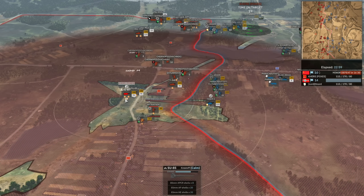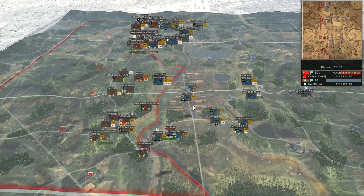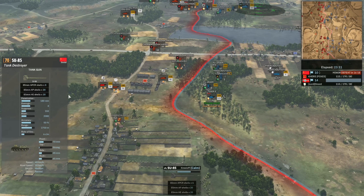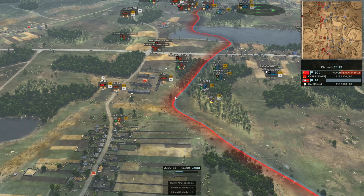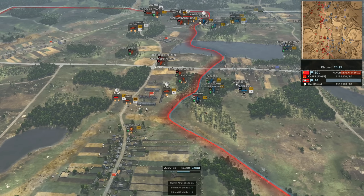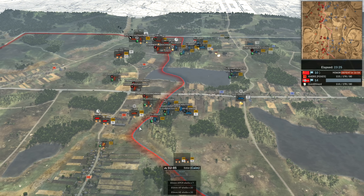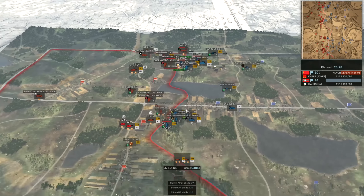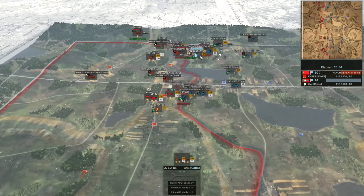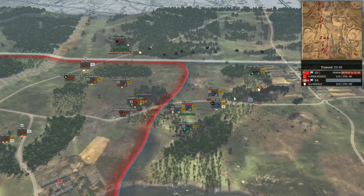Tiger versus SU-85 on the top side — it got a bail out, which is a lucky crit. It takes about three APCR shots to take out one of these heavy tanks anyway. Nice kill onto the Tiger with those SU-85s — it just needs to be a lot closer up. That was caster curse right there: just as I say they suck, they kill that Tiger right on cue. Whatever. The Tiger killed two of them down south anyway.